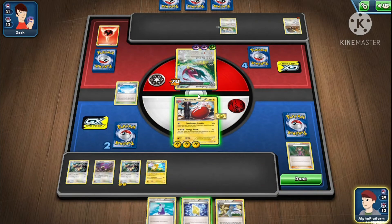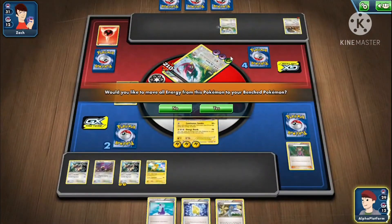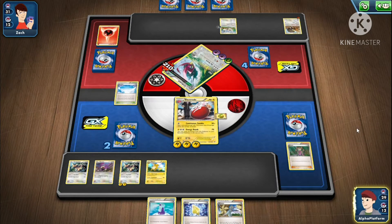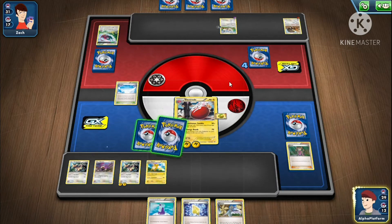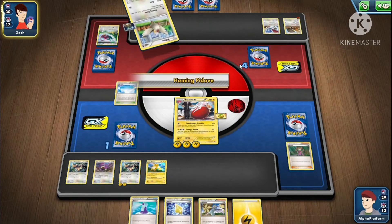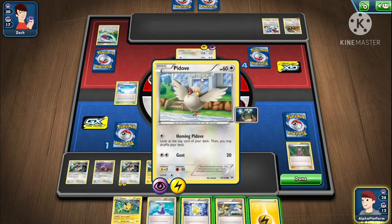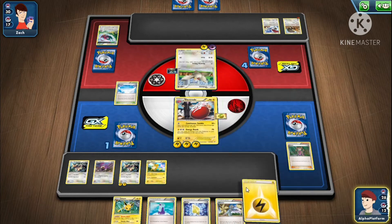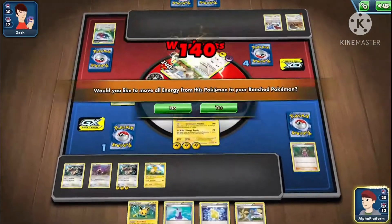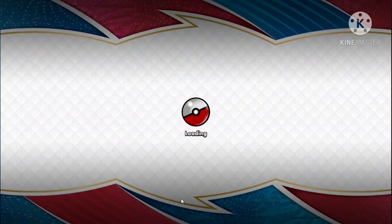We'll attack because of the weakness. I hope they don't have energy — they don't. Look at the top card of your deck, then you may shuffle your deck — that's the most useless attack in the whole game. We automatically won this game. They can't attack. Oh wait, we can't attack either — I forgot we already took six prizes. Okay, let's move on.